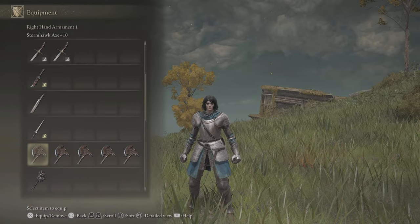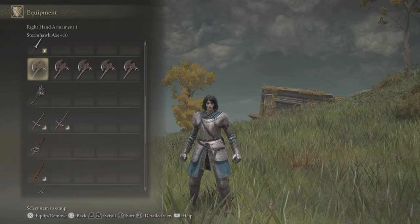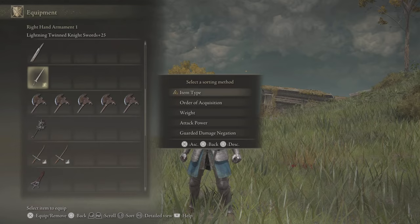When we start up the game, we're going to have an inventory. When you boot up the game, it's going to be based on item type. But the option that you want to be working with is order of acquisition, and then design your menu based on your preferences.